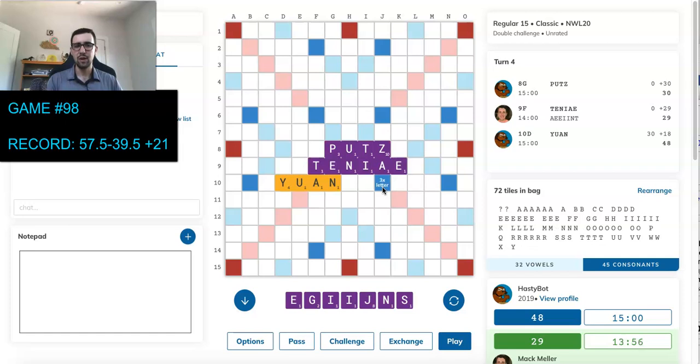HastyBot responds with YUAN, and I draw the J, which is not particularly good on this board. I don't have a lot of things I can do here, actually. I may end up just playing either JUN or TAJ for ten because I definitely don't want to keep the J — it's going to stop me from bingoing. I could also trade. I could trade two, trade J-I, trade three even, but the G probably goes well with the E-I-N-S leave because of the I-N-G.